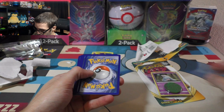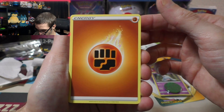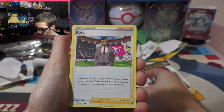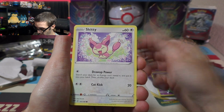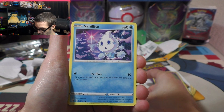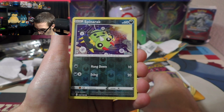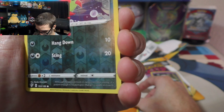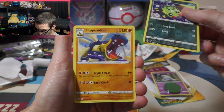Another code card for y'all. Starting off with Fighting Energy, Corpusquire, Rose, Vanillish, Skiddy, Hand Sage, Golet, Vanillite, Trepinch. Reverse Holo Spinarak — kind of harder to see the reverse holos on the dark cards. And Hippodon, Standard Rare.